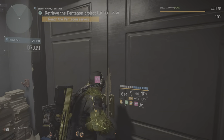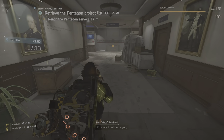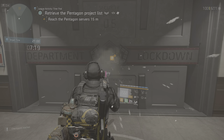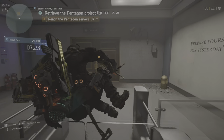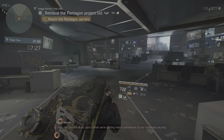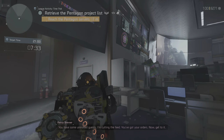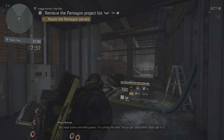They're going for the servers. Copy — One-Six in position to intercept, en route to reinforce you. Accomplish mission at all costs. What we're getting here is paramount to our continued security. You left some uninvited guests — I'm cutting the feed. You've got your orders. Now get to it.